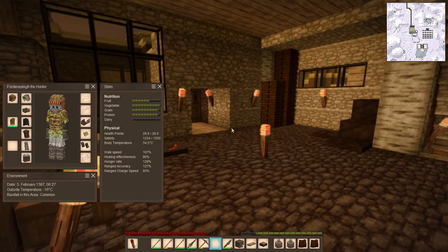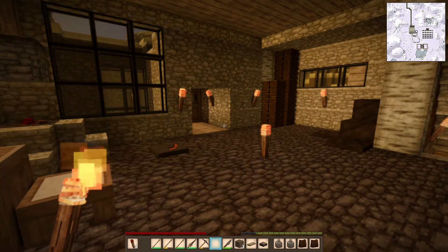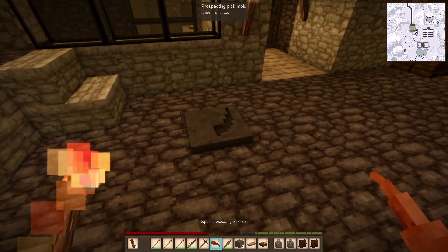Temperature rising - yes! Our prospecting pick should be ready to go. Then we'll go to the storage unit, empty our pockets a little bit, grab that stick we need to make the prospecting into the actual pick, and then we can go down into the tunnels. More adventures in the tunnels!